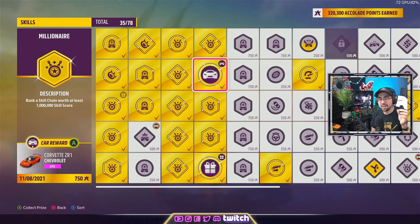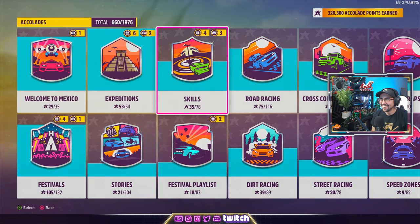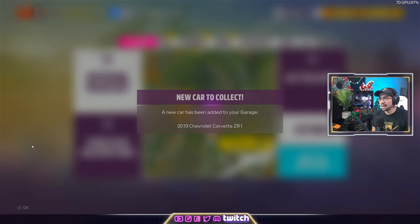I have this unlocked. In order to get it unlocked you're going to have to bank 1 million skill point score — yes, that's right. It took a lot of work; 1 million skill points is a lot, it's not an easy thing to do. I'm going to show you how to do it, but let's collect the car right now. Boom, that was quick!